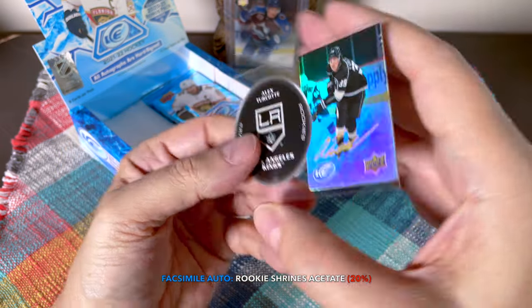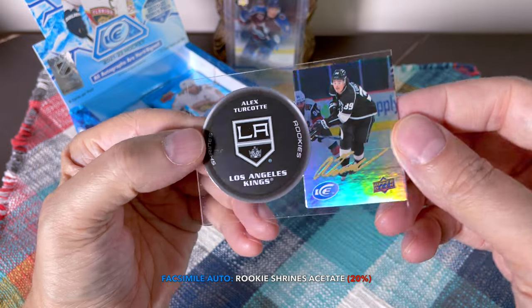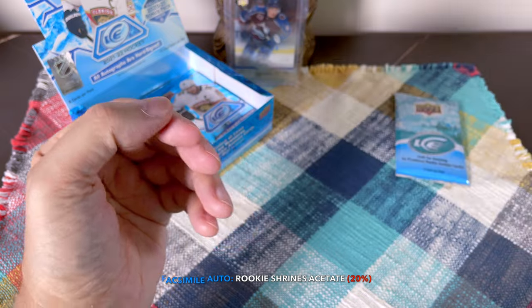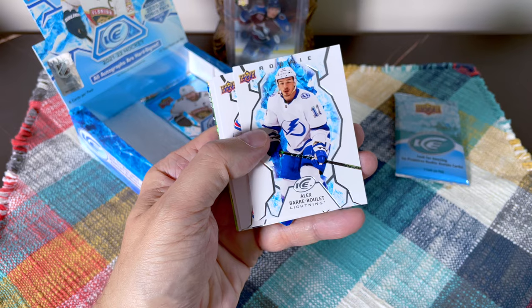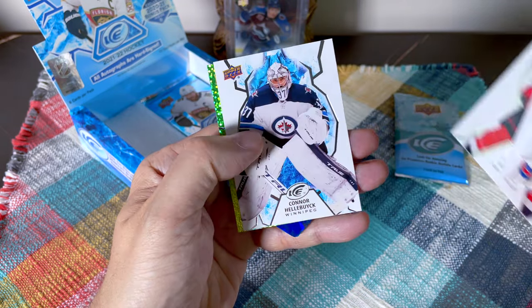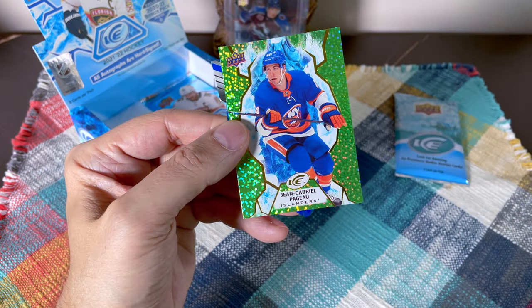We hit the Alex Turcott shrine — that is really nice. It looks like a rookie shrine. These are really beautiful cards. I wanted to hit one of these — I'd prefer a Belleveau or Tony O, of course, but the Turcott is beautiful. Then more filler — Lafrenière, Mantha. No redemptions as far as I know in this product so far.